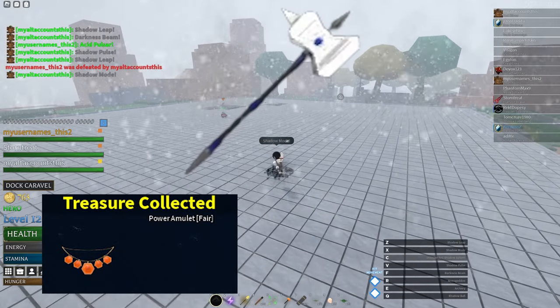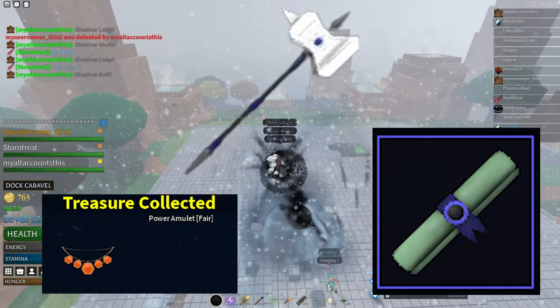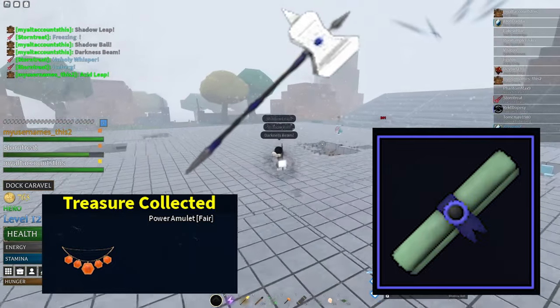Fair Power Amulet, Vindicator, and Pulsar Scrolls. These are the items you can get from Treasure Charts, the best way to get rare items in Arcane Odyssey. Let's begin.